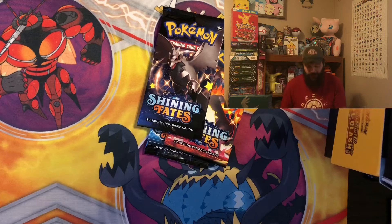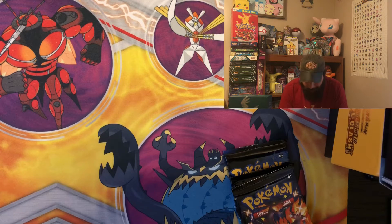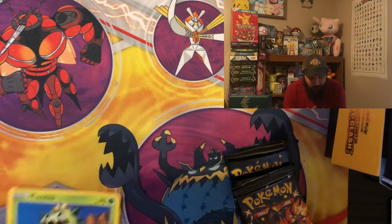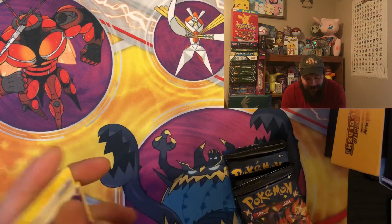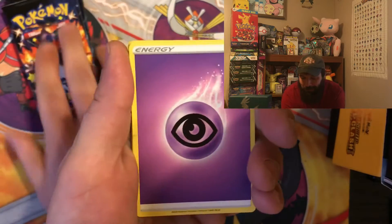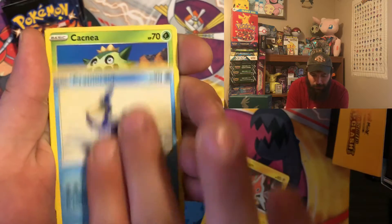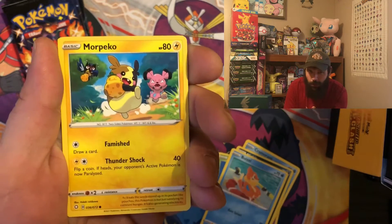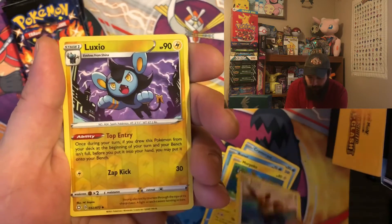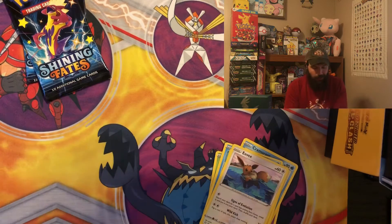There's the first Shining Fates code card for you guys — hopefully you get something crazy, let me know in the comments what you pull. Here's the first pack: psychic energy, Rusted Sword, Rotom, Cramorant, a Cactus Nickit, Weasel, Morpeko — which has two cards and the Morpeko cards in this set are awesome — Luxio reverse, and Volcanion for the regular rare. Nothing crazy out of the first pack.